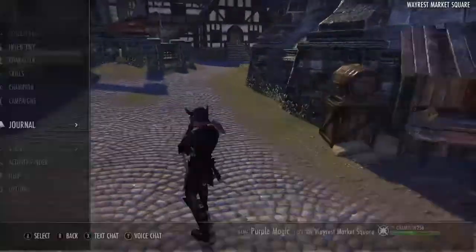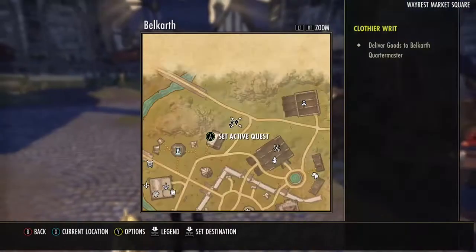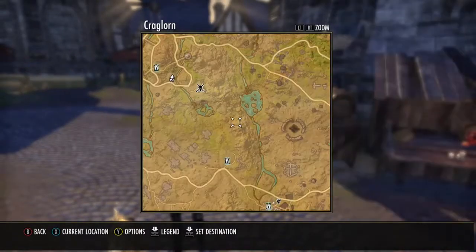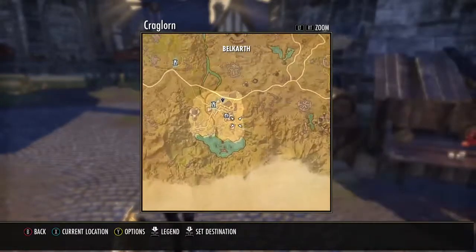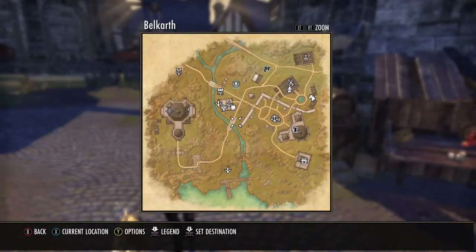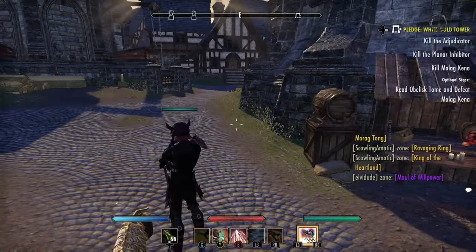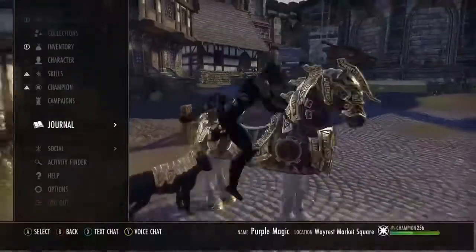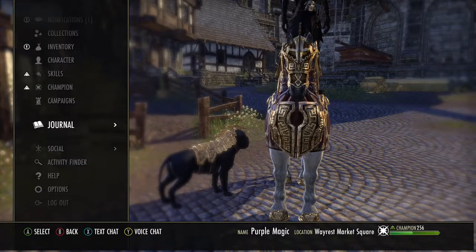After completing all these, you go into your journal and into your quests, and it will show you the spot where you need to turn these in. Craglorn will be for Master Writs. As you can see, it's all in one location for all three of them, which is a good thing. You just fast travel to Craglorn.